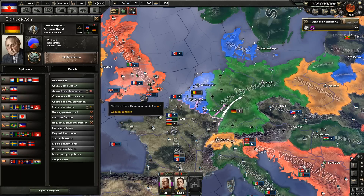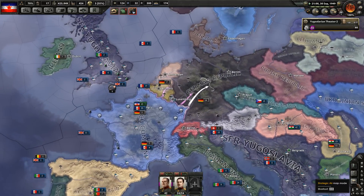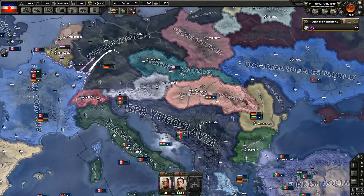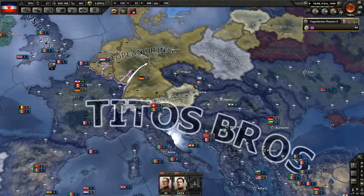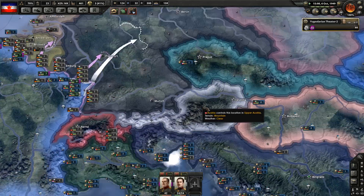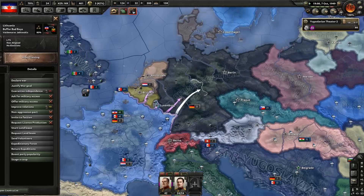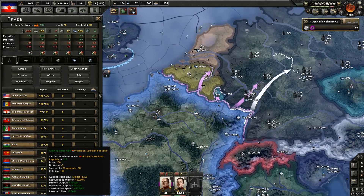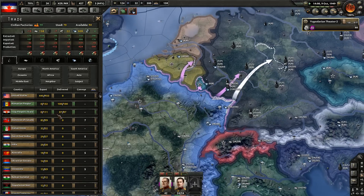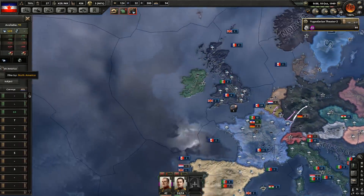Alright, I was just checking if there weren't any wars going on — there isn't. We do have control of Latvia and Ukraine. The buffer bad boys consist of Lithuania and Austria now, and they're not very strong at all — they have zero divisions, two in total, both Latvians. We need to get some oil from Romania, Iraq, and Canada. I didn't know Canada had so much oil.